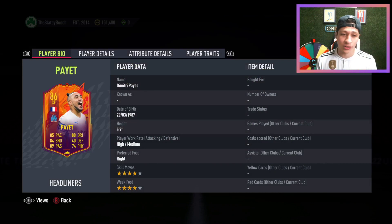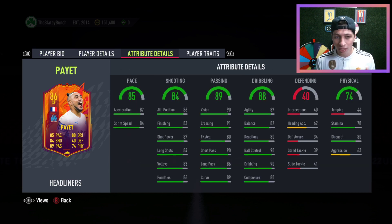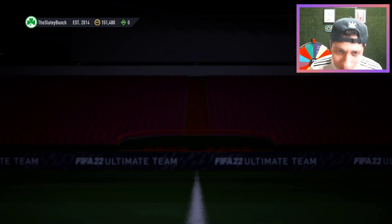We have Dimitri Payet with a position change too. He's usually a left wing card, now he's a center forward. 4-star, 4-star. French, Ligue 1, so very linkable. He's high-medium work rates. Pace splits are okay. Shooting is okay. Passing's great. Dribbling is actually not as good as I would expect it. He actually needs some upgrades. He doesn't look as good as I would have expected — flair and outside the foot shot trait. Hopefully he's cheap.